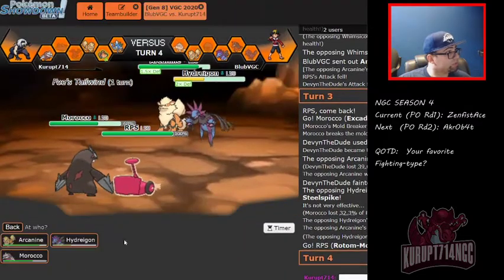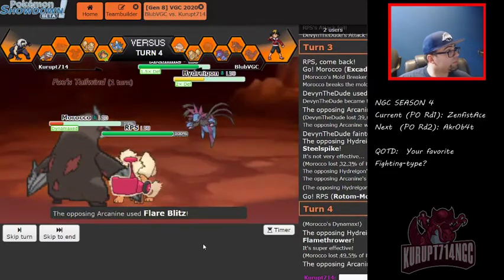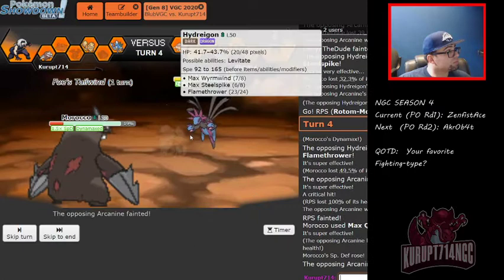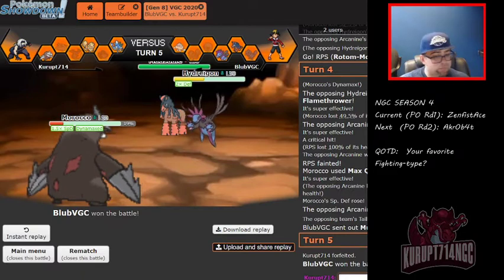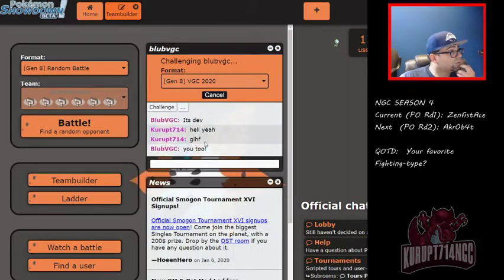Do we have another Pokemon? No, we're about to lose this game. He won this one — GG game one. Damn, interesting team Devin has, shout out to him. Tailwind really kicks ass this generation, and I don't have Tailwind myself or Trick Room.